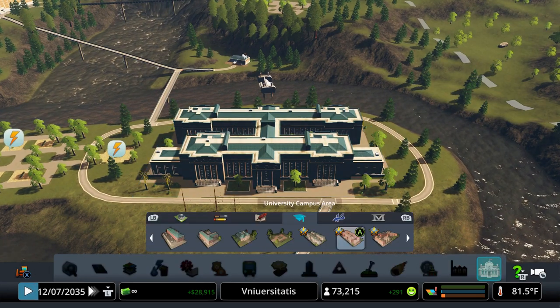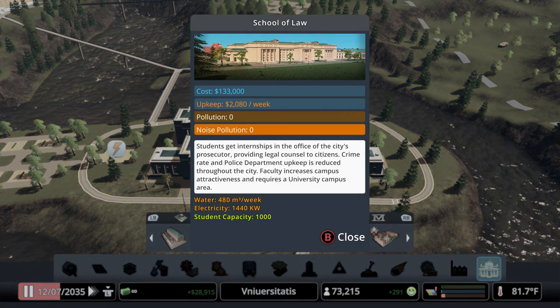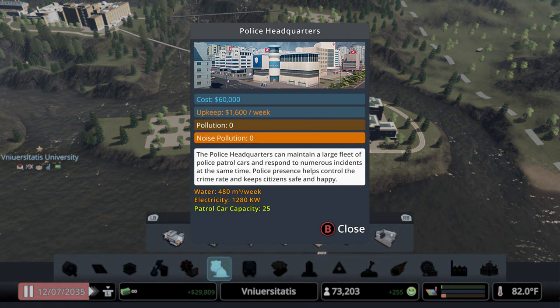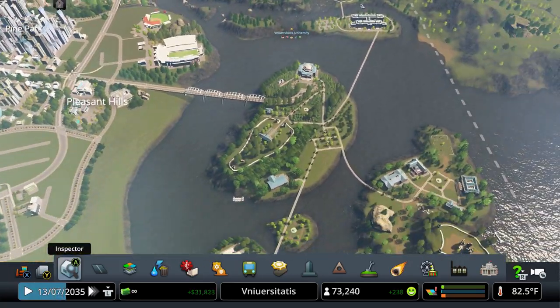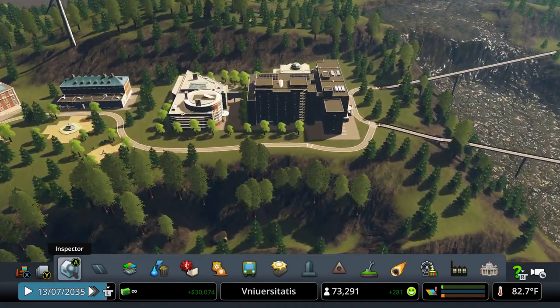The school of law — students get internships in the office of the city's prosecutor, providing legal counsel to citizens. Crime rate and police department upkeep is reduced throughout the city. So if we take a look at this police headquarters, the upkeep is supposed to be 1600 per week, but the school of law has lowered it down to 896 per week — that's almost half. That's really good; I didn't know it had that big of a benefit.